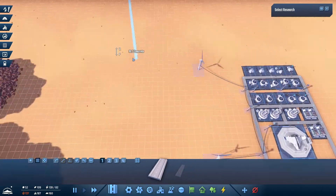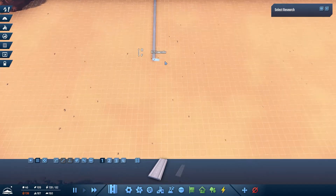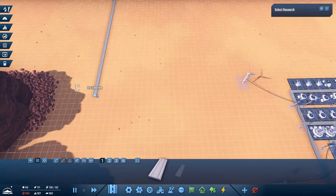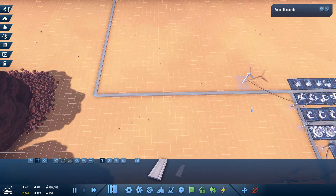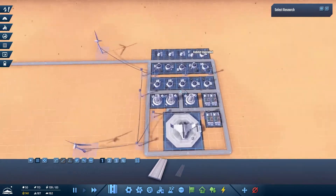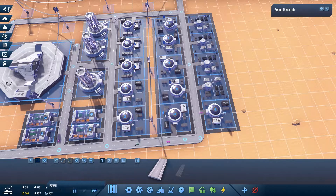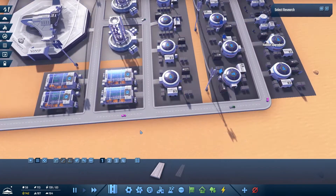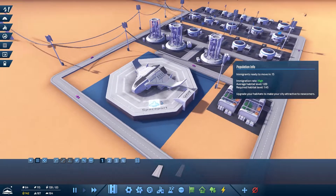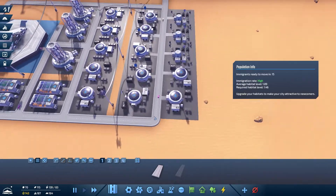How far is my city away? Far, far away. I think this was the one — there we go. I've got one main line from production going into the city. Look at that — my habitat has already upgraded to the next level. We've got 141 people, 187 jobs, but people are still moving in — 15 immigrants ready to move in. We're making some good progress here.